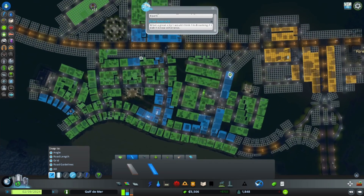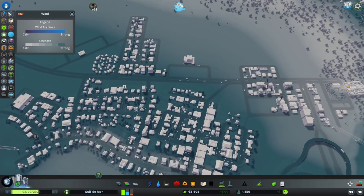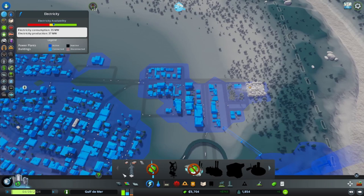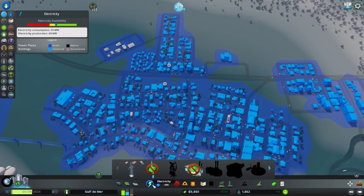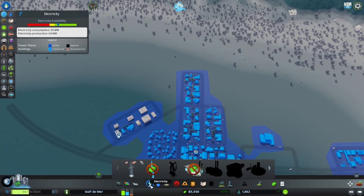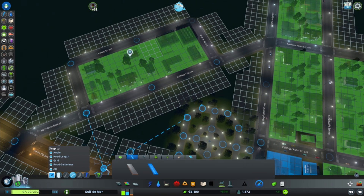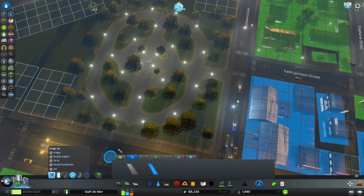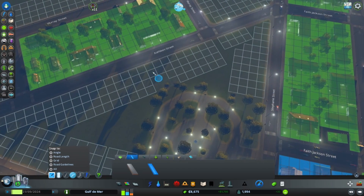We're losing people - why are we losing people? Garbage is fine, education is going up, water is good, electricity is not so good. We cannot afford another windmill so we're just going to have to up our electricity budget - maybe up it a little bit more. That should be good. Over here I want to put a path in, but I'm going to wait till the daytime because it's really hard to see what you're doing putting paths in at nighttime.